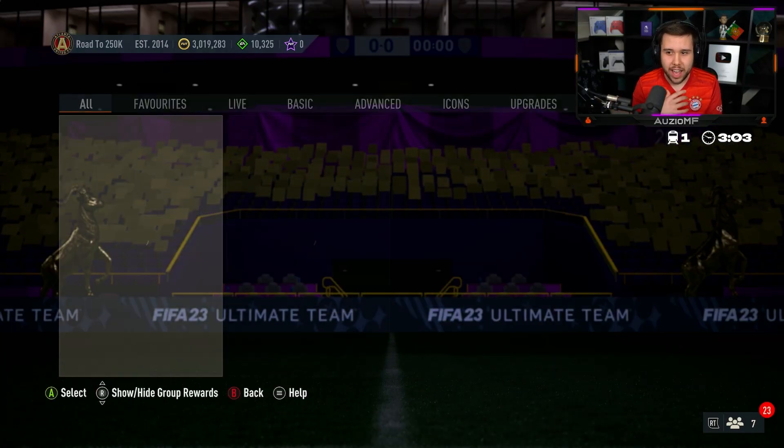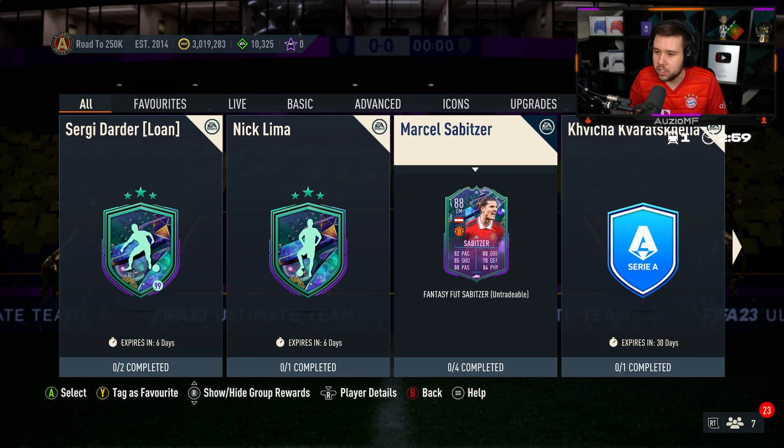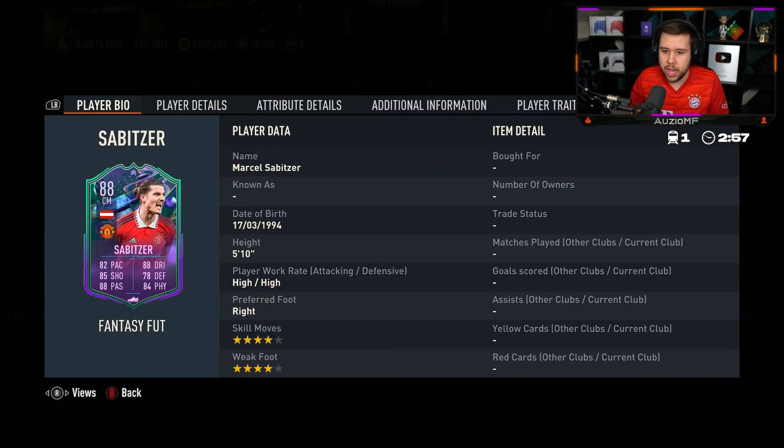Team 2 is here, and what player SPC have we got? We have got Subitza, looking nice, all-rounded, 88 overall.